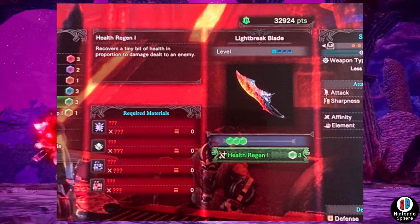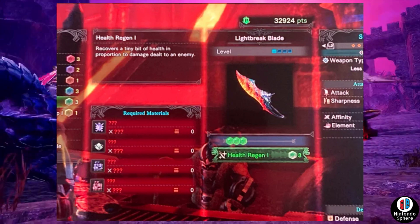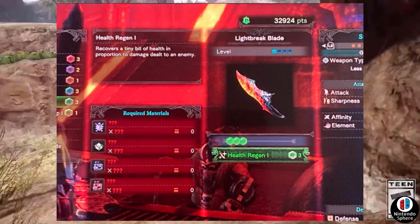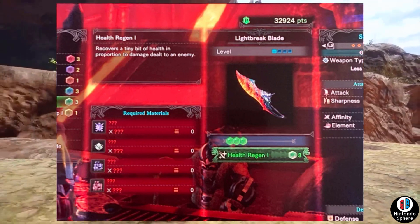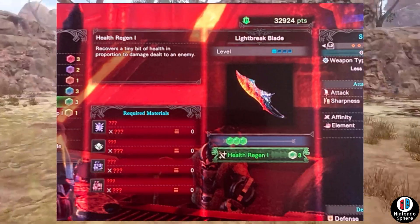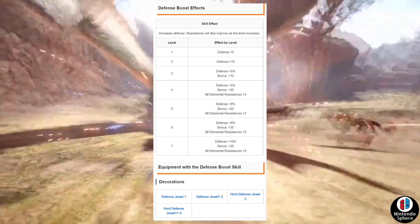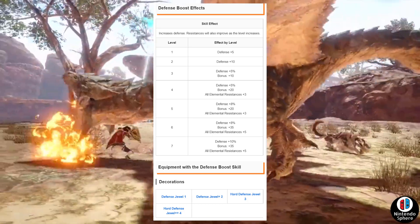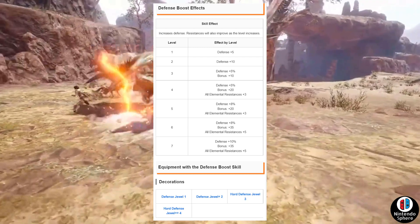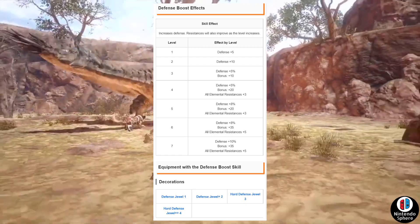A health regen decoration stackable up to five levels could go a long way for people to feel better while dealing with armor sets that continually drain your health — a nice way to offset that. Another option people have mentioned is a defense boost. If they're already giving you attack boost, defense boost should automatically be an option too. There shouldn't be any downsides to going a defensive route.